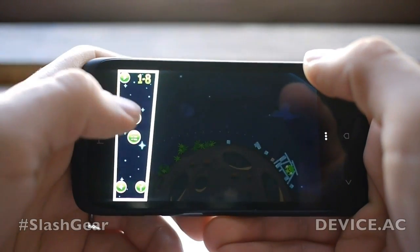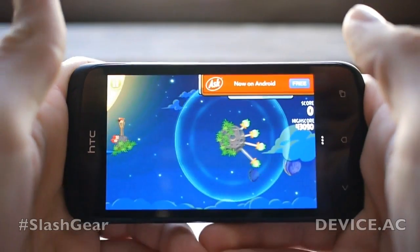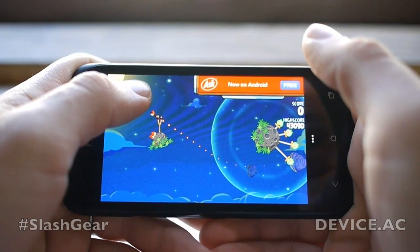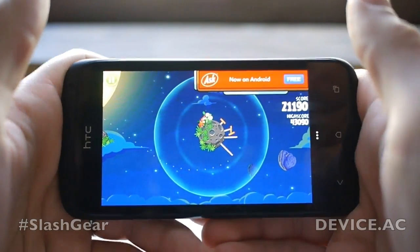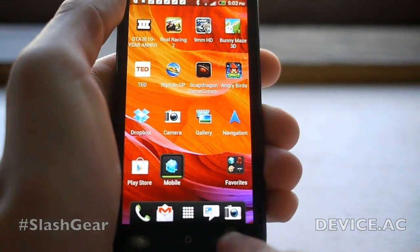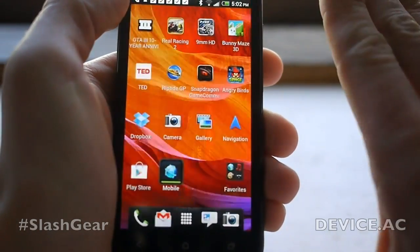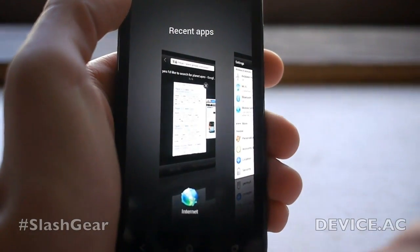Let's try one more level — not that one since I'm obviously terrible at it. Let's go to the easiest level in the entire game and see if I can do it in one shot. Rocking it! Essentially, what I'm getting all the time with this device is that it's working extremely quickly, even with a billion different things open at once.